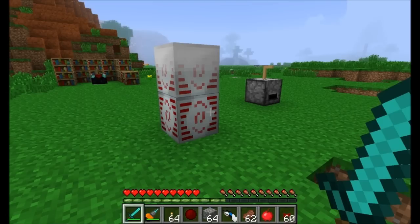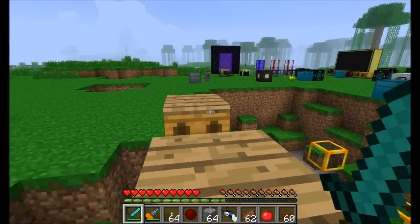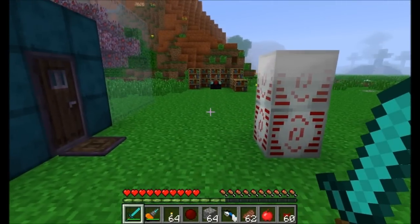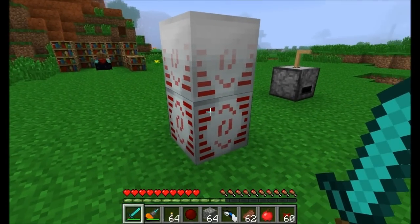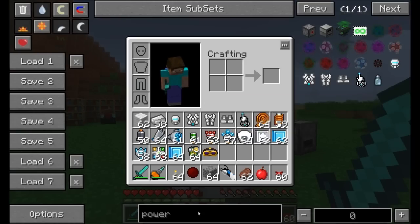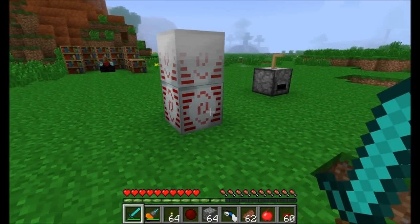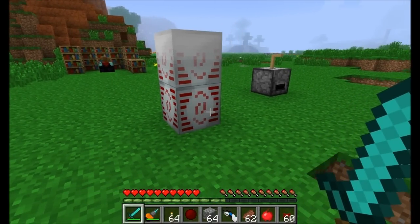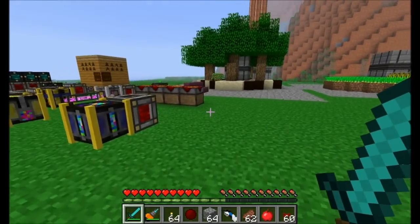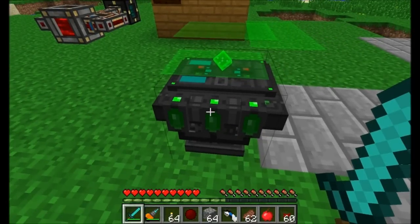It's very early — version 0.2 — so there's a lot to check out, and there's a lot on her to-do list that she has planned. The Modular Power Suits mod works with multiple forms of energy. It's currently in the Universal Electricity mod pack, but it also works with Industrial Craft energy. I've got it set up in my Forgecraft instance right now using it with Industrial Craft.